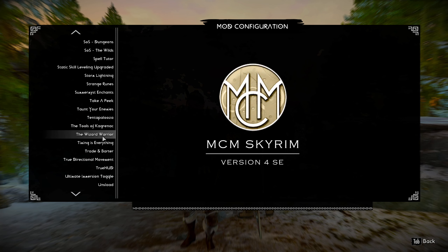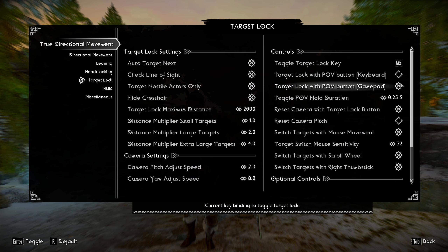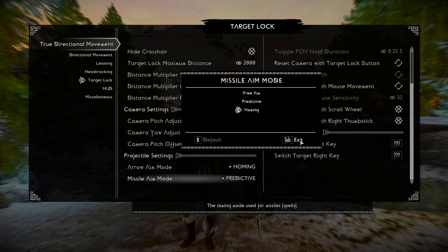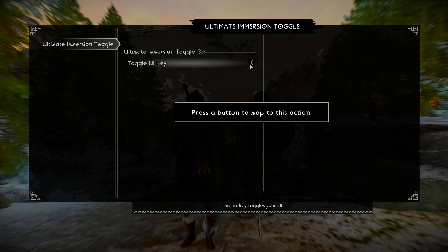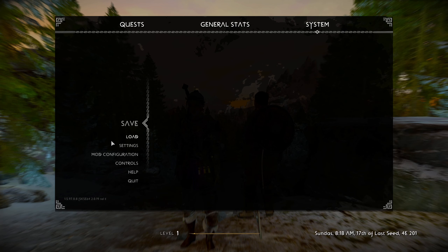True Directional Movement — target lock. Harder — M5 only target lock? No, we don't need that. Reset camera — no. Switch with mouse movement — nope. Predictive — I like homing better. TrueHUD Ultimate Immersion toggle — what is that set to already? Oh X. We'll do B for this. Looks like we're good.